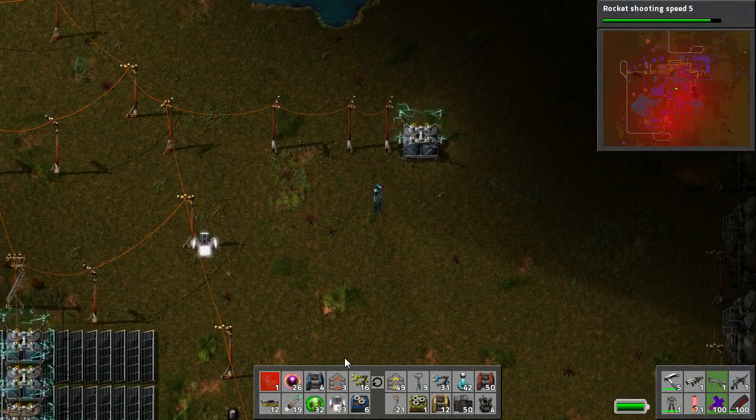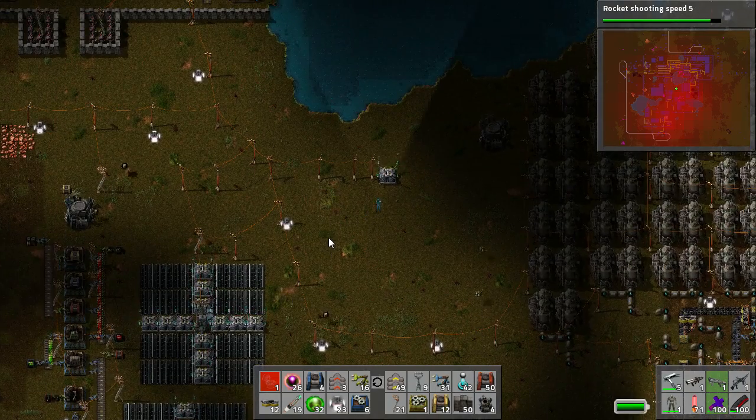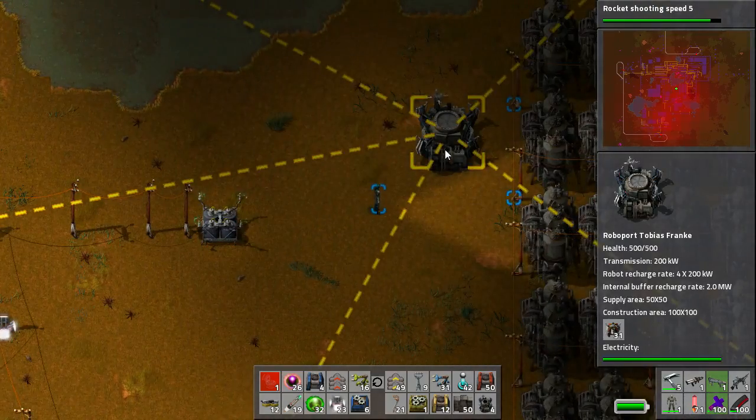Hello and welcome to another Factorio tutorial. I'm NegativeRoot and it's lovely to see you again. In this episode we're going to cover automated construction and deconstruction using our wonderful friends the Logistical Robots and the Construction Robots.